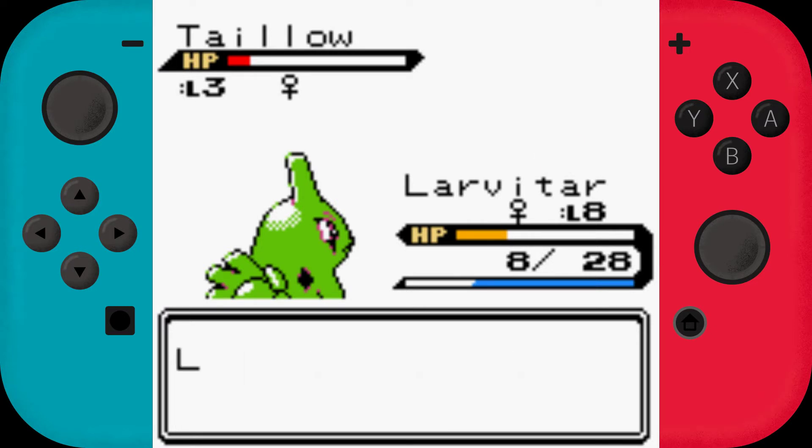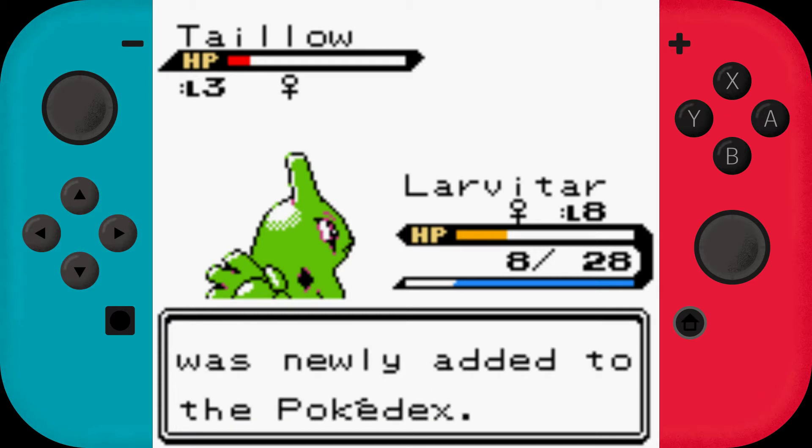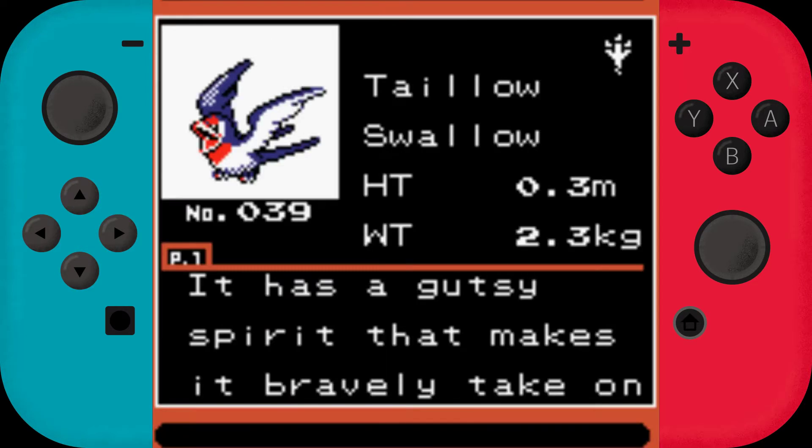I wonder what the shiny sprites in this game are like. Will we encounter a shiny Pokemon this playthrough? I highly doubt it, to be honest.